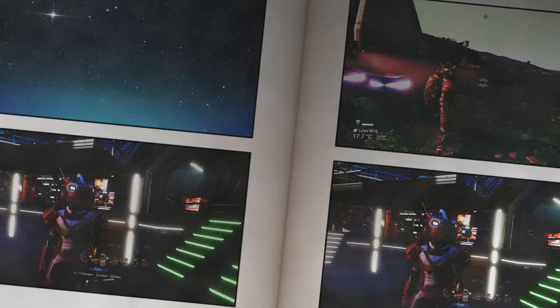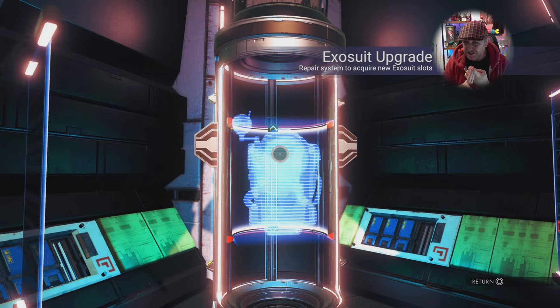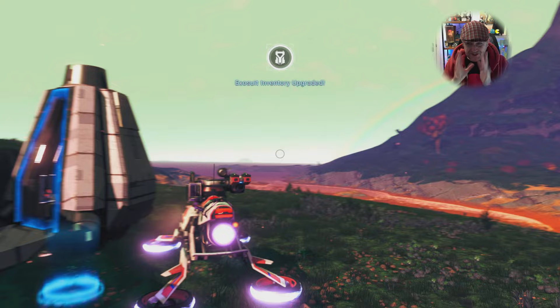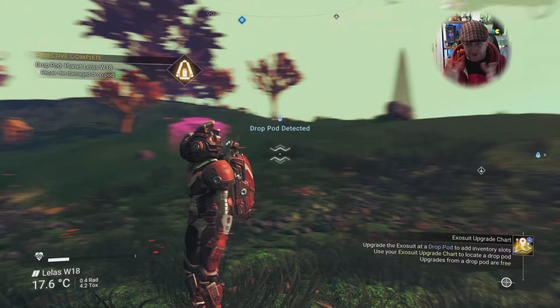Every single drop pod uses the same materials to unlock. If you're going out and hitting up all these drop pods, take with you a load of sodium nitrate — you need 10 per drop pod — plus one carbon nanotube and one antimatter housing every time. There is a little exploit I'll show you later where you don't need to use anything. Technically you could also switch to creative mode whenever you run out of resources.